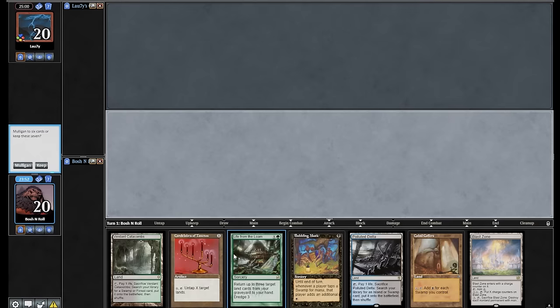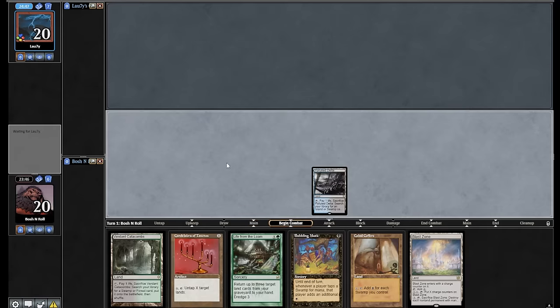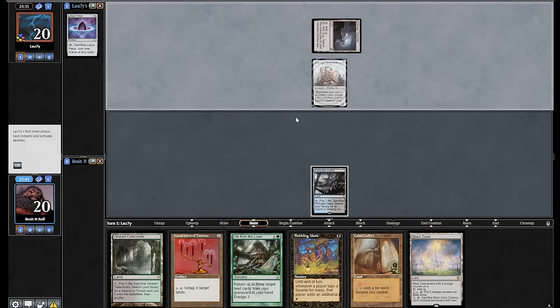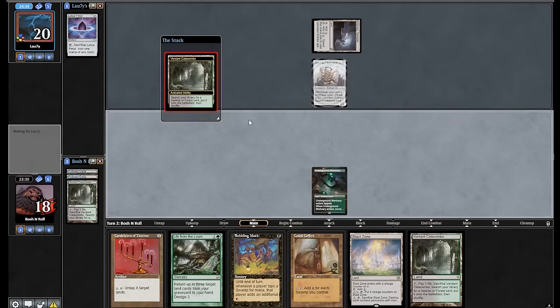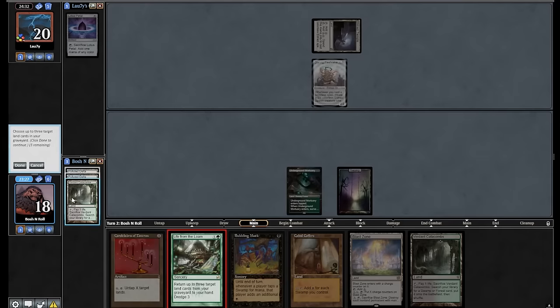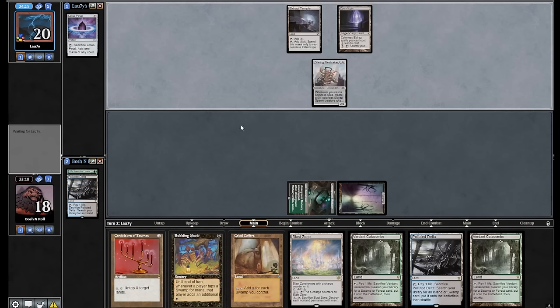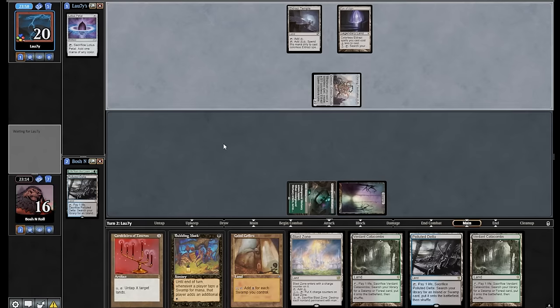I'm on the play in round three with a hand that gets Life from the Loam going — I will keep this. I've got the Blast Zone in my hand if I need to take some pressure off. I'm going to lead on Delta because my plan is to get the Mortuary, and Verdant Catacombs can get either basic. Eldrazi Temple — Relentless Beats are coming. Glaring Fleshraker — my Flesh is about to be raked. Mortuary. Fetch for basic Swamp. I have access to basic Forest in the future if I want, but I'd rather have Swamps in play if everything goes my way. It'll be a really embarrassing time to get Thought Knot Seared. I did have builds of the deck with four Wasteland, four Loam, but then the combo support was so bad it was another layer hard to solve for. I ended up with one Wasteland in the Crop Rotation package.